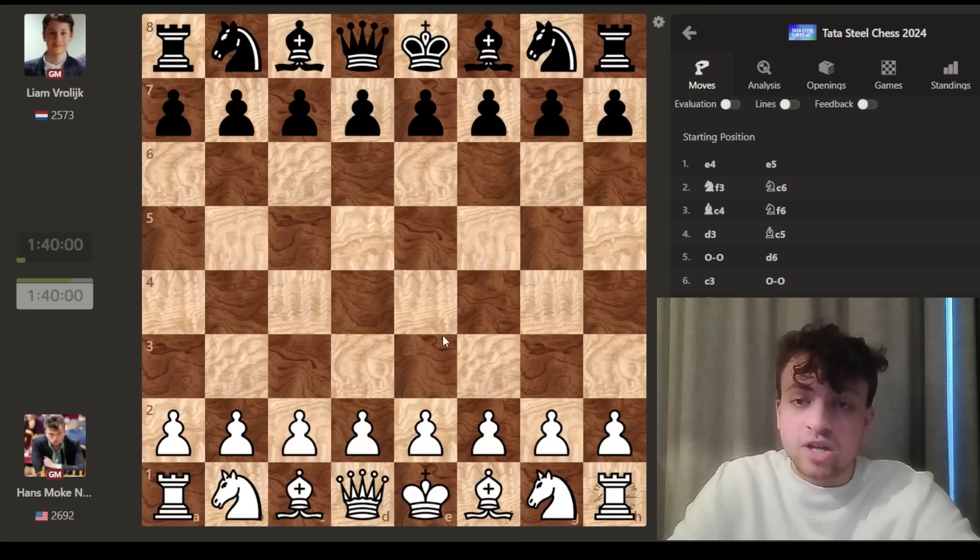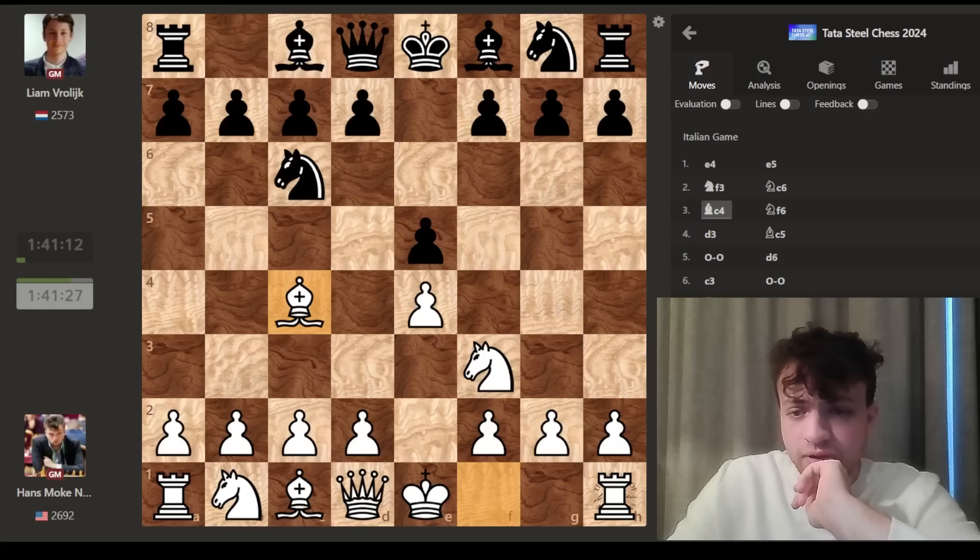I was white against Liam Roelick. This is the first round in the challengers group — I'm the top seed. The game goes e4, c5, Nf3, Nc6, Bc4. This is the Italian opening. He goes Nf6. Here I could go for the fried liver, which is probably one of the first openings I learned.